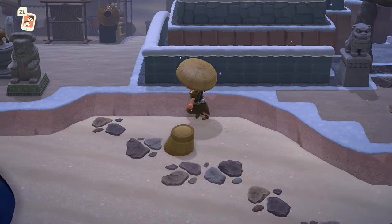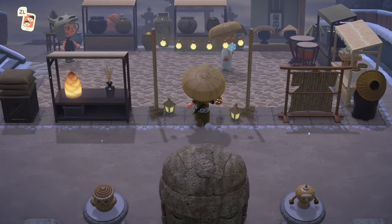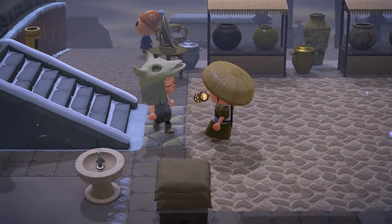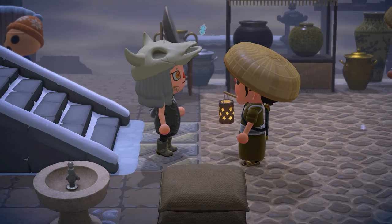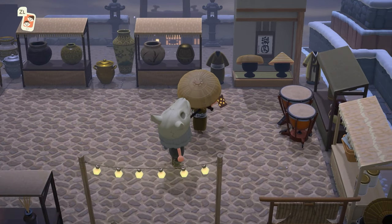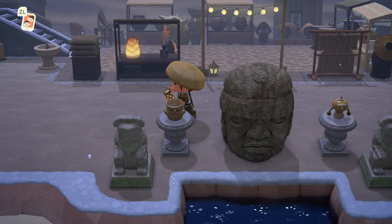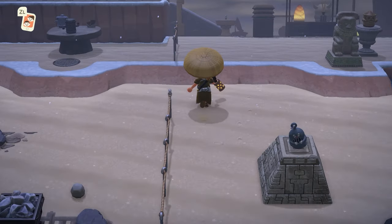That was so cool — mazes aren't scary, right? We have both characters right here. One says to buy some fish. Another says find the three guardian spirits — I found one, two more to go. And look at this area, it looks like we have a little shopping center right here. Very, very cool.